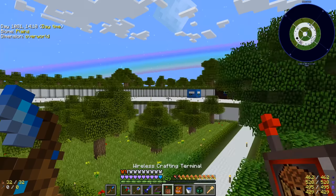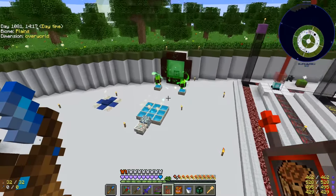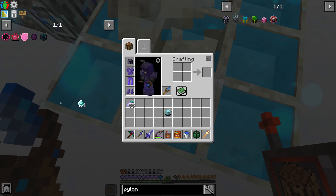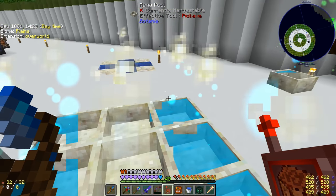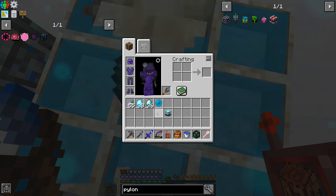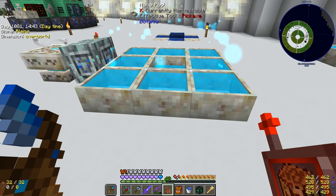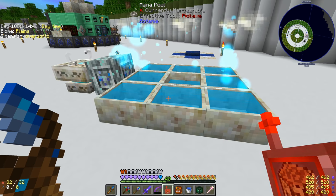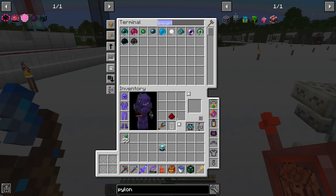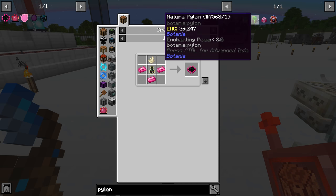We need mana diamonds for the mana pylon. Our mana has been filling up very nicely now that we're not trying to make all the terra steel - all our mana is just full. Our slime farm is working really well along with our upgraded mana spreaders. We can freely do a stack of mana diamonds and a stack of mana pearls. Our mana pool down below is full, refilling these two pools, so we can do all sorts of nice stuff now that we have all this mana.